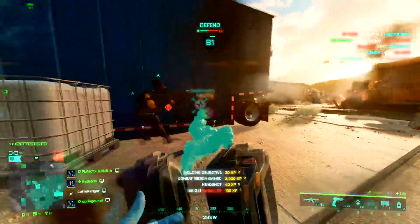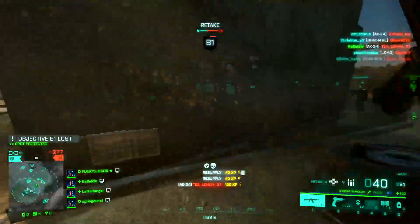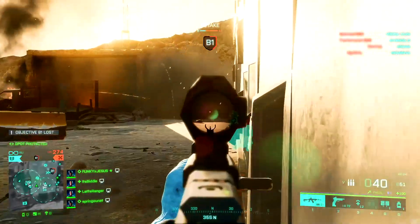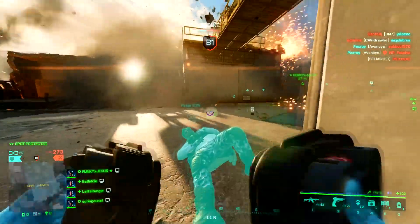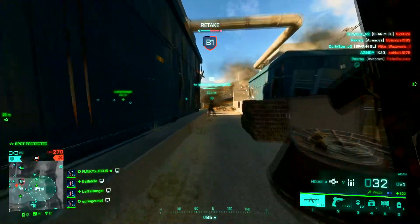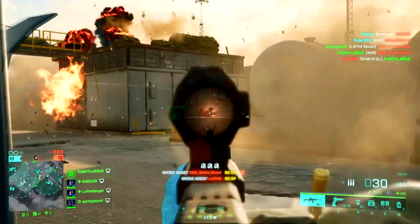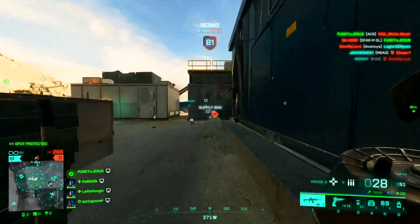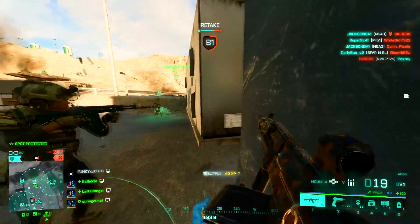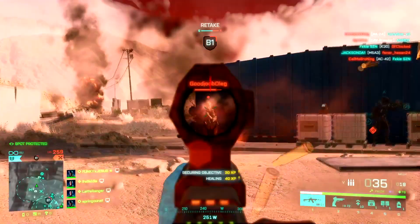Next up we've got Casper - with Casper you don't actually play the specialist, you pretty much just use his drone gadget. With this you're able to spot enemies for your team, and you get XP from spotting as well as XP from the assists. The amount of XP you can earn is really good, especially in Breakthrough or Rush where it's more linear gameplay. In Conquest you get big open maps where enemies are spread about, but in Breakthrough and Rush each player is playing within a sector of the map, so everybody's funnelled into a small area and you can just mark and spot enemies for so much XP.